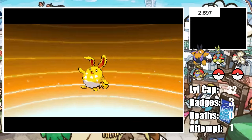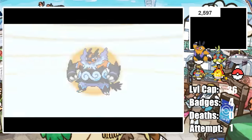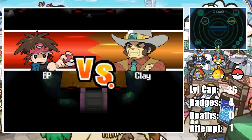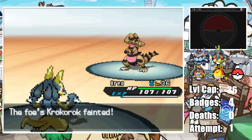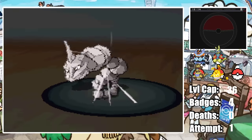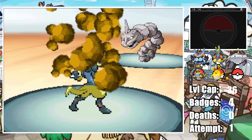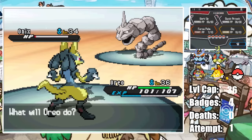With our new fully-evolved team, it's time to jump right into Clay. Clay leads with Krokorok who intimidates our lead Oreo, but thanks to a Fighting Gem boost our Force Palm takes him out. This brings in his Onix and we land a Force Palm, but it doesn't even bring it to yellow due to the Intimidate as it sets up a Rock Polish. Onix then lands a Rock Slide as our Force Palm leaves Onix in the red.